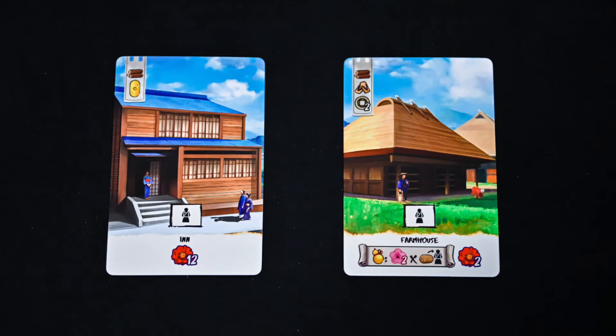Buildings are another thing to be aware of. In order to build a building, you must pay the construction cost and have a kobun available to stay in that building. Some buildings have ongoing abilities and/or endgame scoring abilities listed on them.